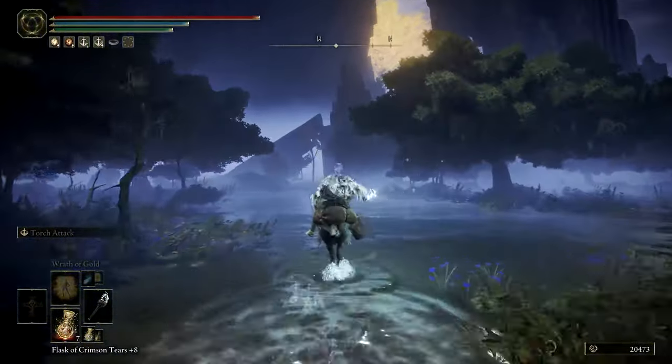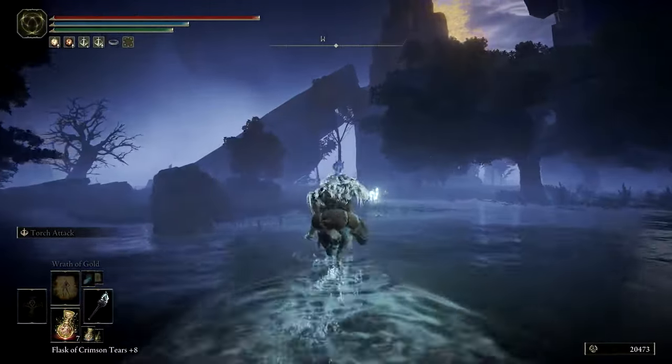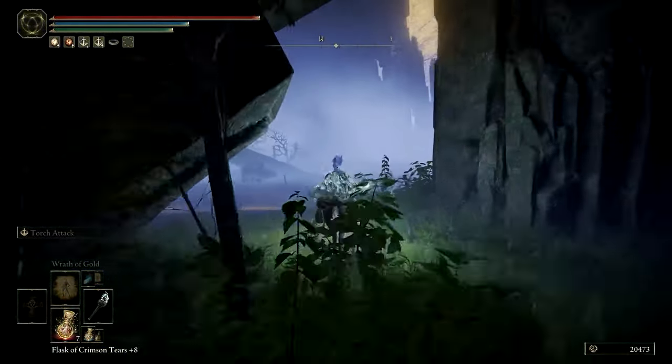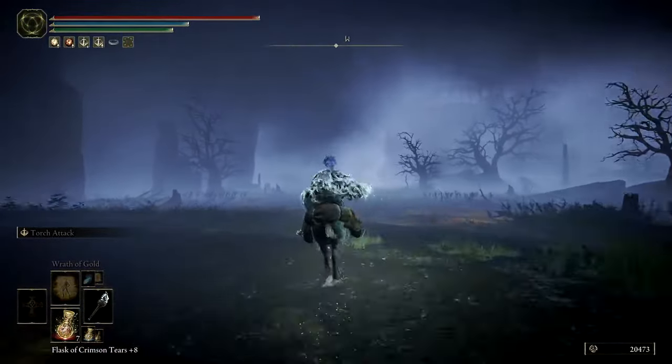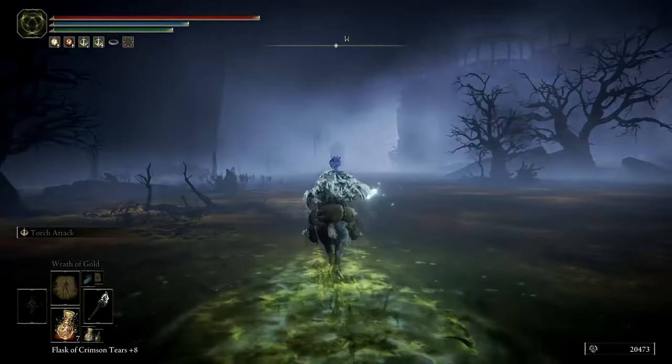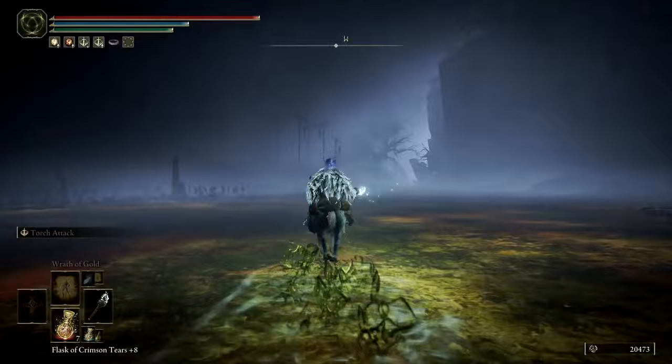Head through the water and stick to the west. You should eventually find yourself traveling beneath the undercroft of a large jagged landmass. Find the stakes with bodies on display and you've found the entrance to the Village of the Albinaurics.